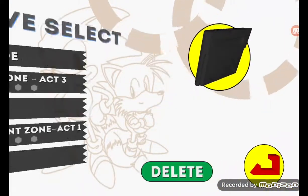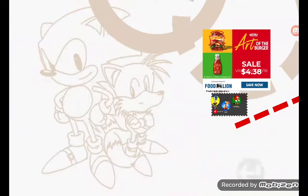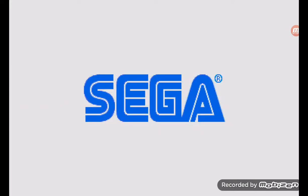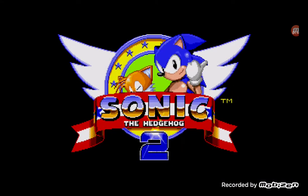Now what you need to do is go to No Saves, select any character — since this is all I want I'm doing Sonic and Tails — and you have to click SEGA in order: S-E-G-A, then with two fingers press down on the screen.